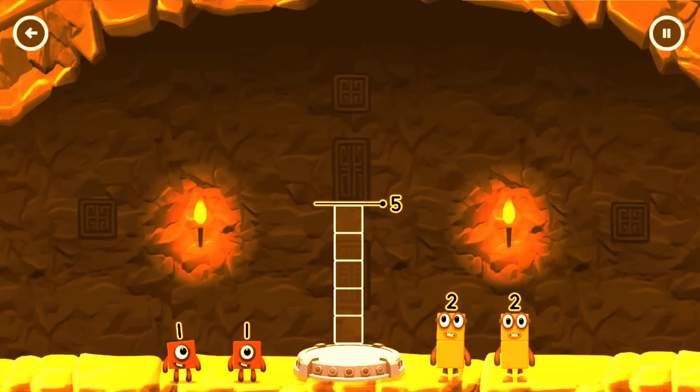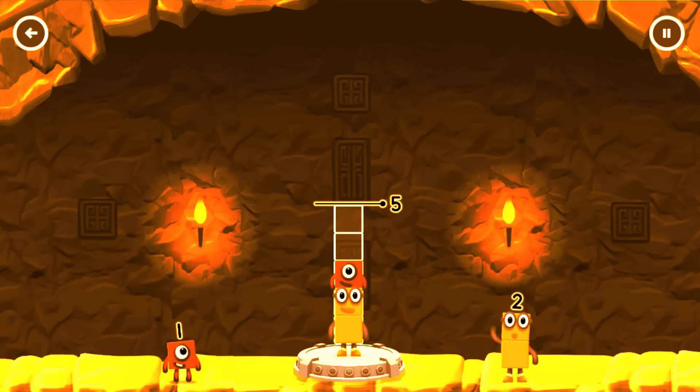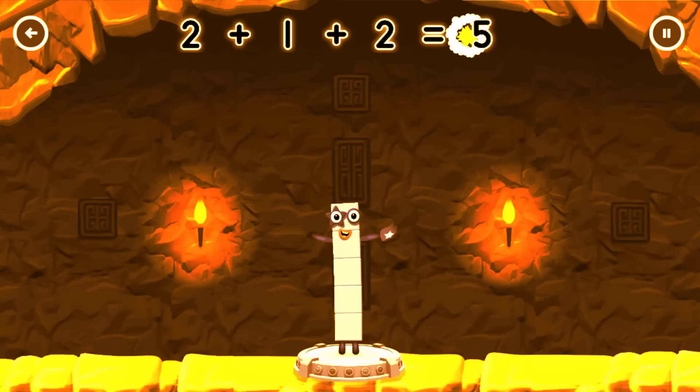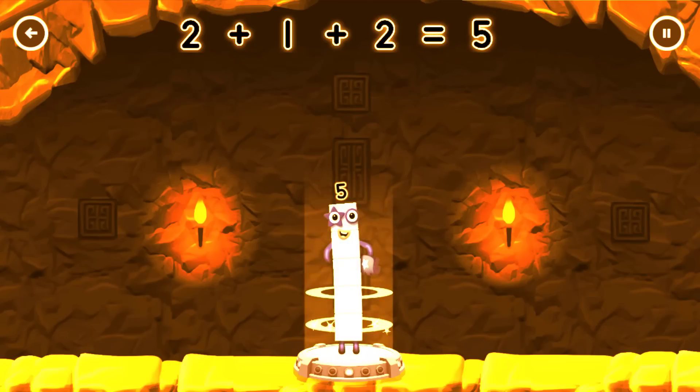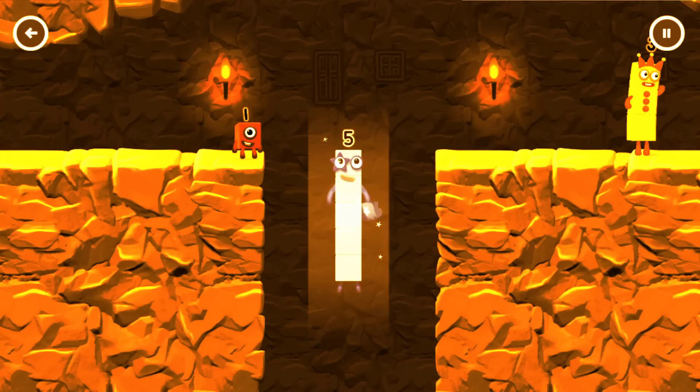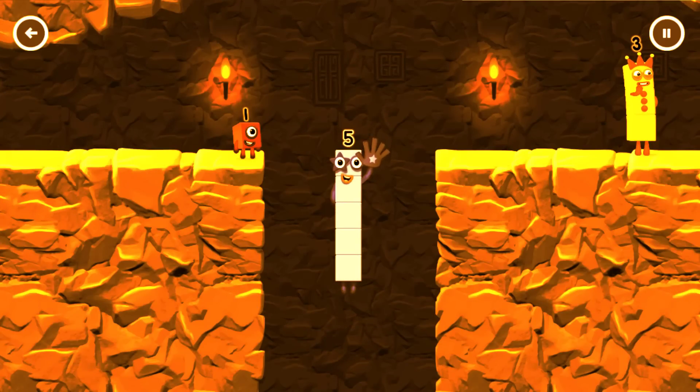Add number blocks to make Five. Two, one. That's right! Two plus one plus two equals five. High five! Yes, you got it.